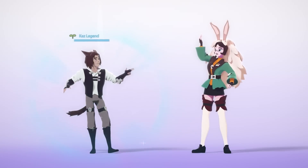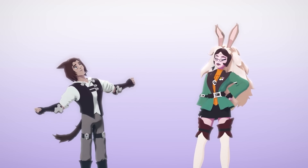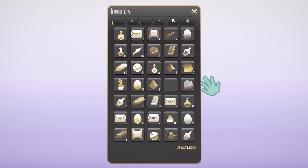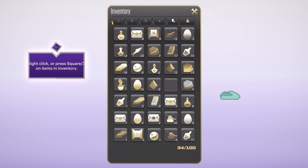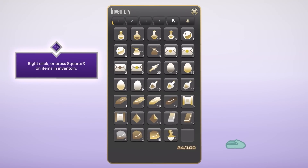He's still wearing that thing. Thanks, just taking a nap. Let's check your inventory. First things first, let's get you organized. Just click an item, select sort, and voila — nice and tidy.